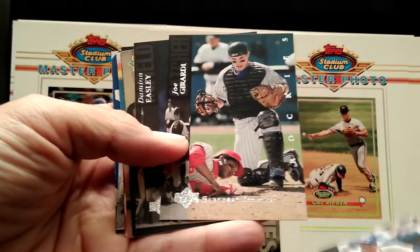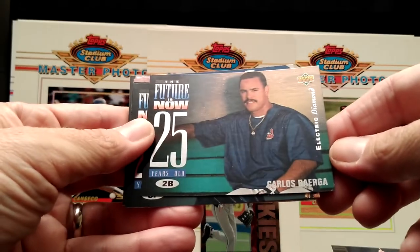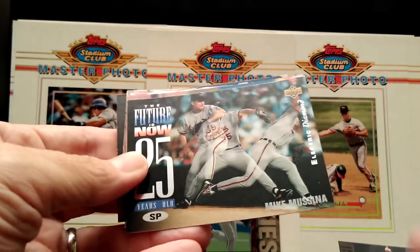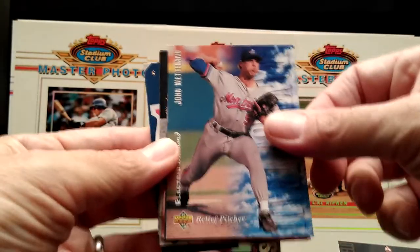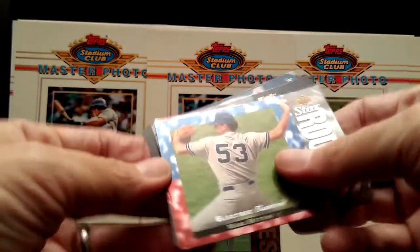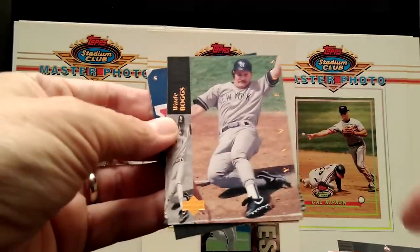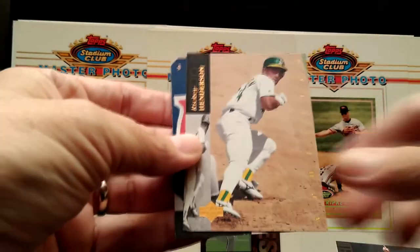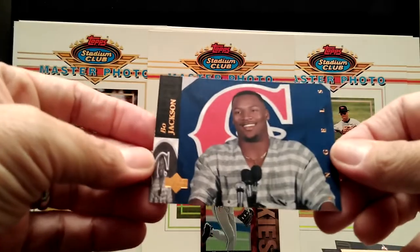Dave Winfield, Carlos Baerga, there's another electric diamond — Mike Mussina, nice card, John Wetteland. Wade Boggs, Rickey Henderson, and Bo Jackson — Upper Deck, this is a 1994.